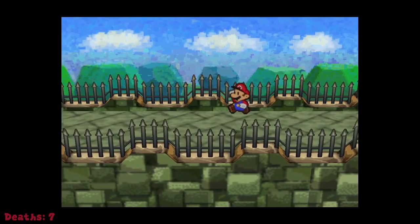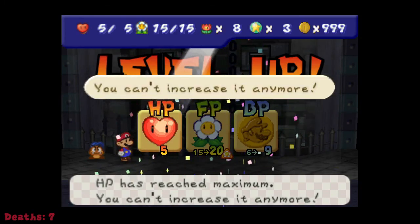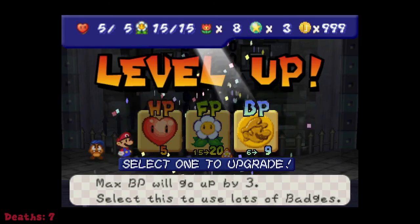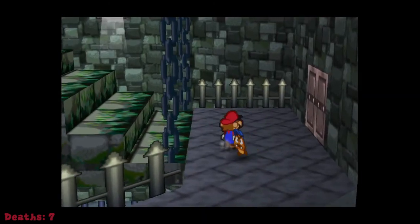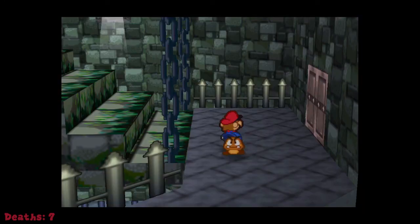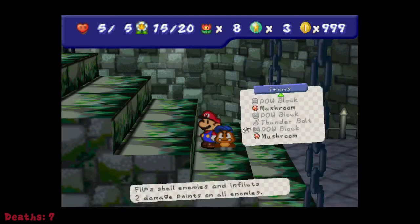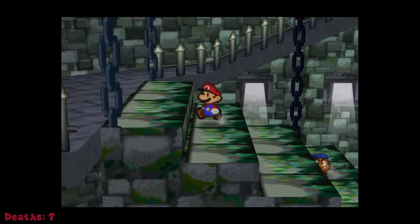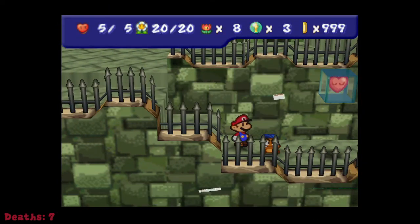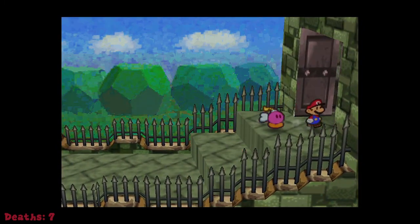Maybe I could go fight a quick enemy. Also I forgot to show before — it says HP is at maximum, you can't increase it at all, so don't worry about that. Let's increase BP and just put on the FP Plus badge — there's nothing else I can do. Check my items. I should be set for the boss fight. Normally I would lead with Goombario to tattle, but that's not going to really work in this case. I know how much HP Bowser has — he has 12.